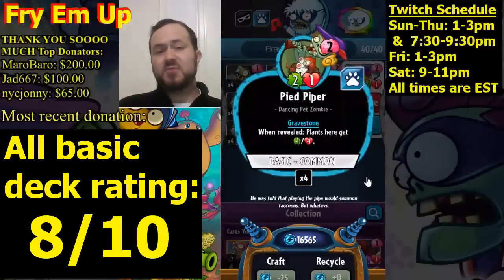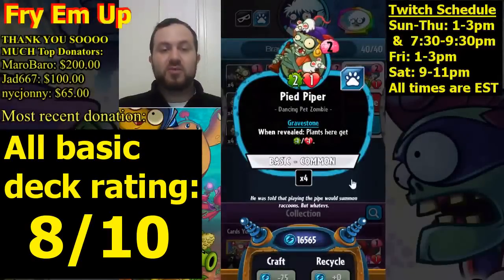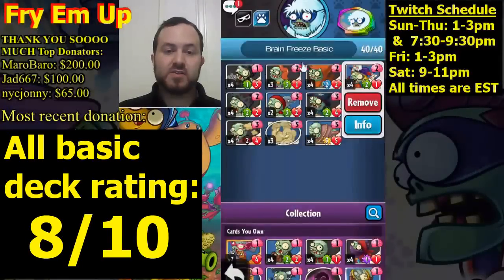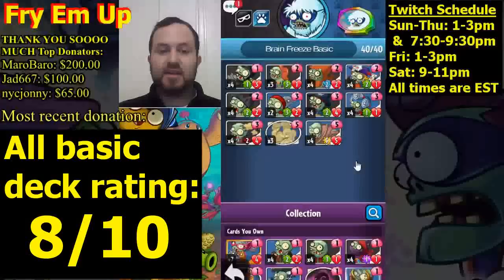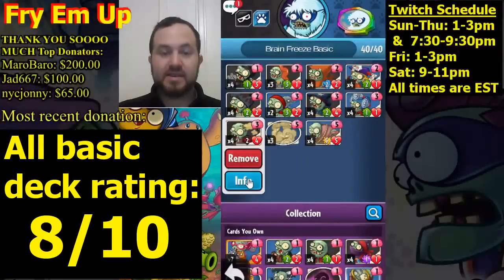Rats the Pied Piper has stats of two-one, so buffed by Headstone Carver it becomes three-two. You're usually trying to play this against an opponent's plant so it will get the ability — when revealed, plants here get minus one, minus one. Sometimes it's good just to play on tempo: turn one Headstone Carver, turn two Rats. Your opponent will often try to stick something in front of it because they don't know what's inside the gravestone. So just play Headstone Carver on one and one of these on two.